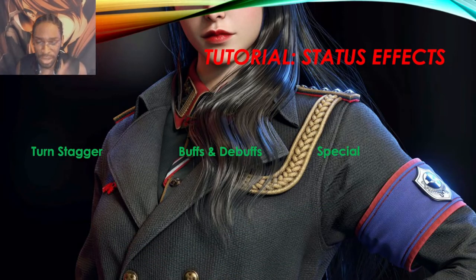We're going to categorize everything as: turn stagger, buffs and debuffs, and special. Turn stagger is essentially the staggering of an enemy unit — what I like to call a turn waster. Buffs and debuffs, I want you to treat at face value: it's just a buff and it's just a debuff, nothing more, nothing less.